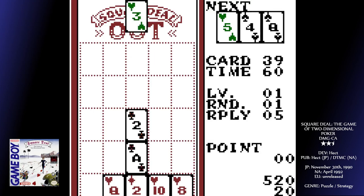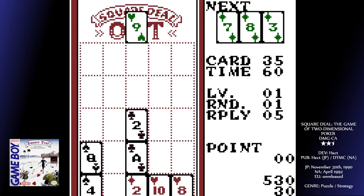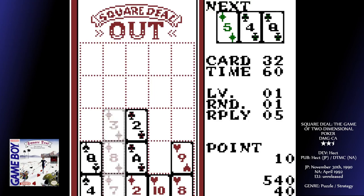The better the hand, the more points you get, and you progress to the next round if you can clear all the cards out. You have a hand of four cards that you can cycle through by pressing the B button, and holding A when the card is at the top of the screen keeps it held there for some valuable thinking time. Note that you only get a short countdown for this though, and once it's used up, it doesn't replenish.